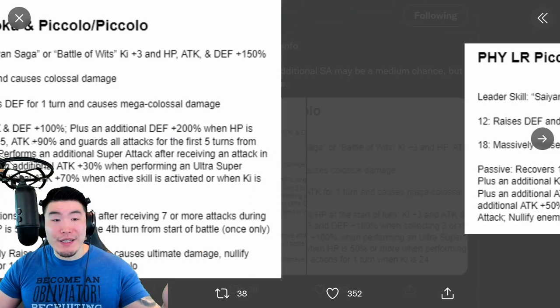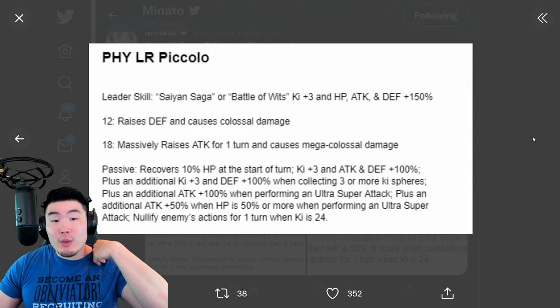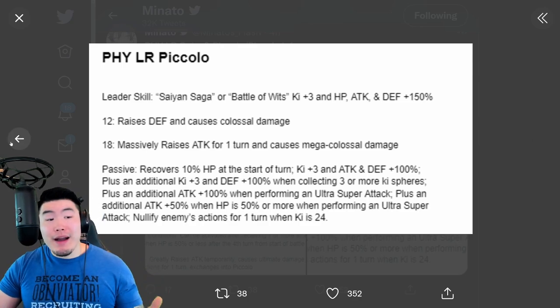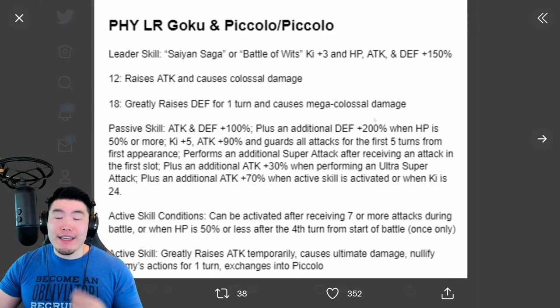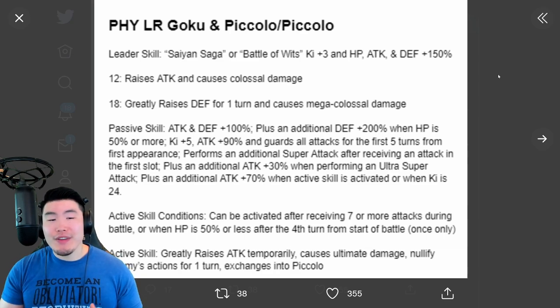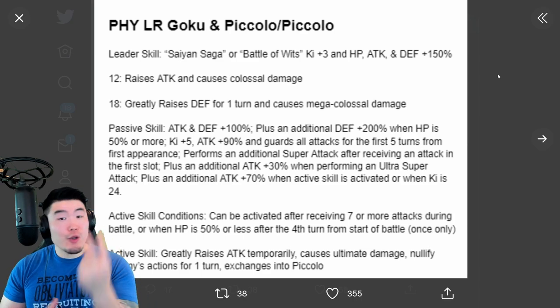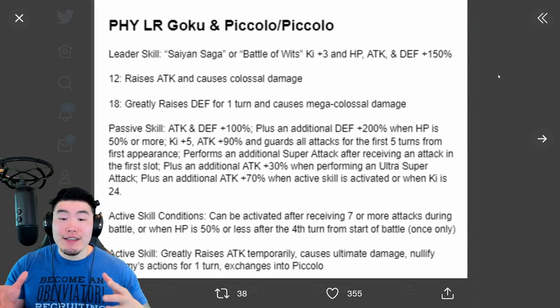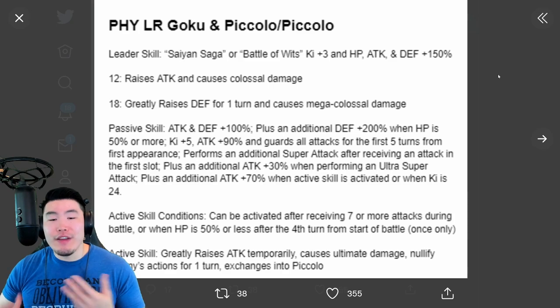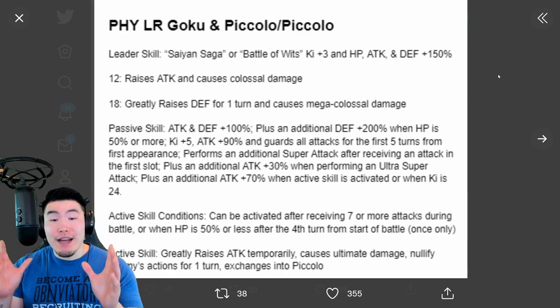Both the Goku and Piccolo as well as the Fizz Piccolo — honestly, they could have been two separate units and I would have been fine with that. But instead they combined them into one unit. That's why I like exchange units, because it kind of feels like we're getting a 2-for-1 deal. Like when you pull an exchange unit, it almost feels like you're getting some kind of discount, because you're getting two units for the price of one. Obviously that price could vary depending on how lucky you get, but the point is I like exchange units.